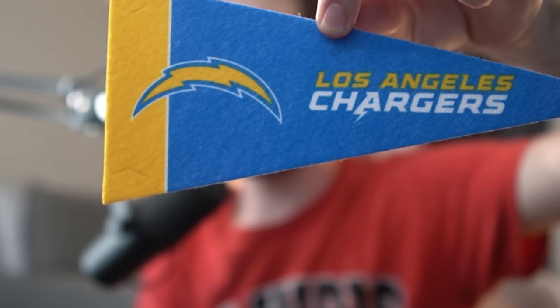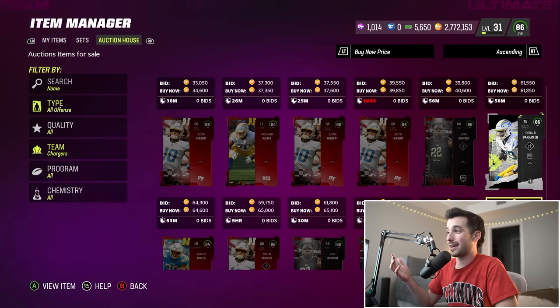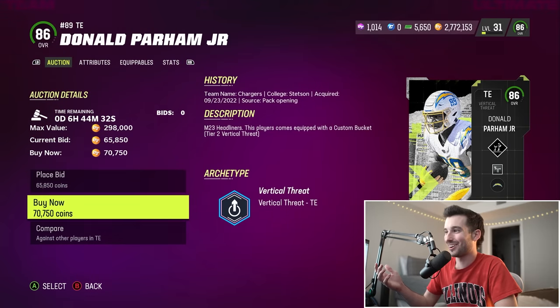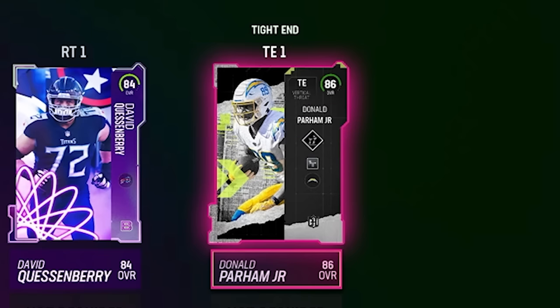Next up for offense, we draw — I love this team — the Chargers. If you've been watching my videos, you know that this dude is like my favorite player in this entire game. He's a tight end, he's an 86 overall — Donald Parham Jr., number 89. The guy's six foot eight at our tight end number one. What is absolutely not to love about that?